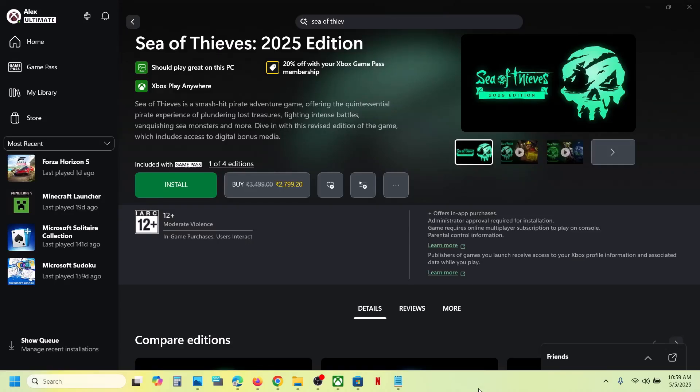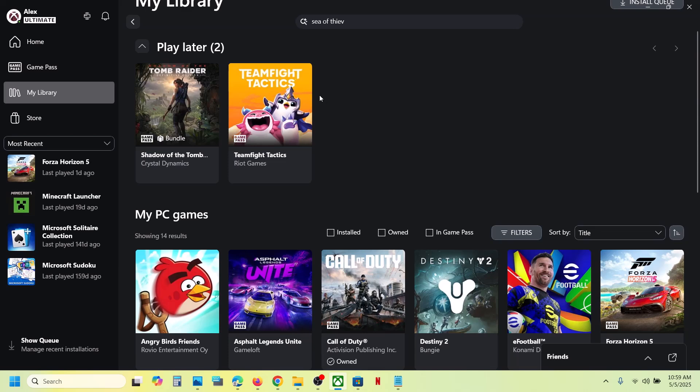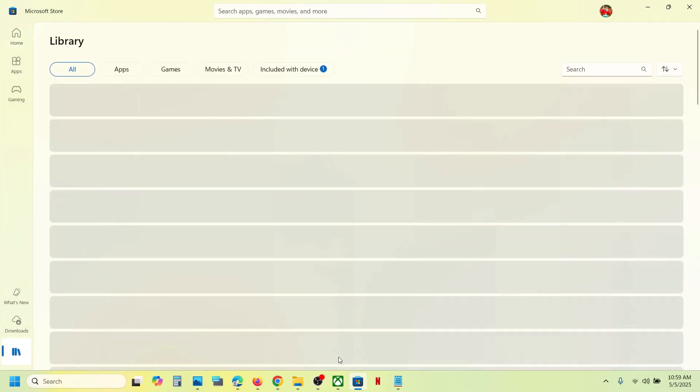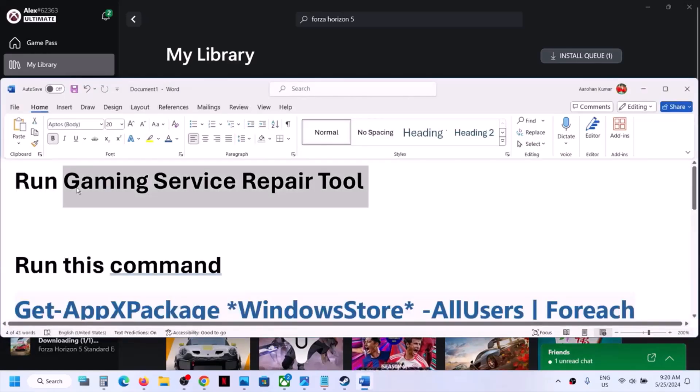Hello guys, welcome to my channel. Today in this video I'm going to show you how to fix when Sea of Thieves game is missing. If you have installed the game, it should be in your library. If Sea of Thieves is missing from your library on the Xbox app and even on Microsoft Store, please follow the steps shown in this video.